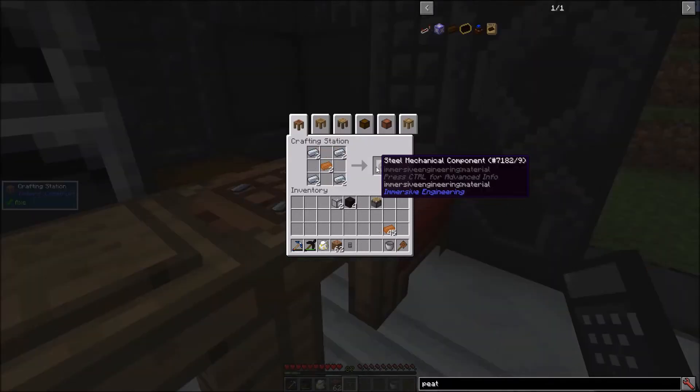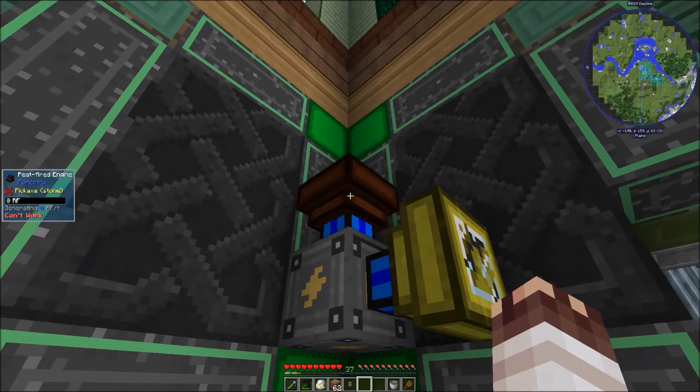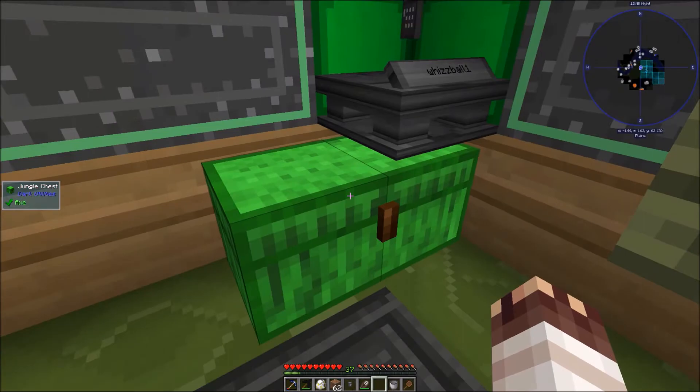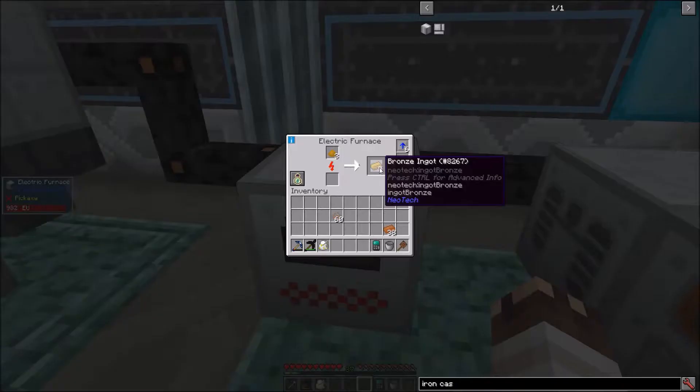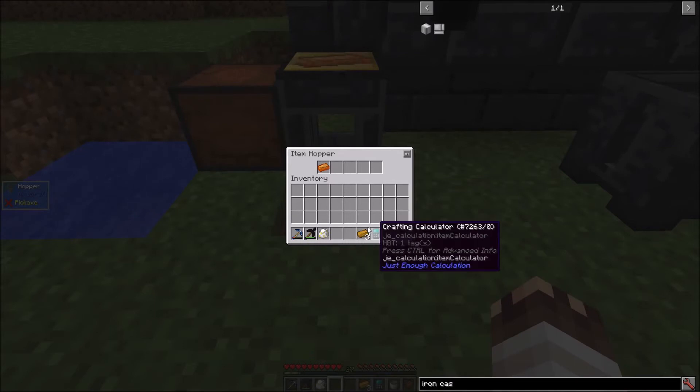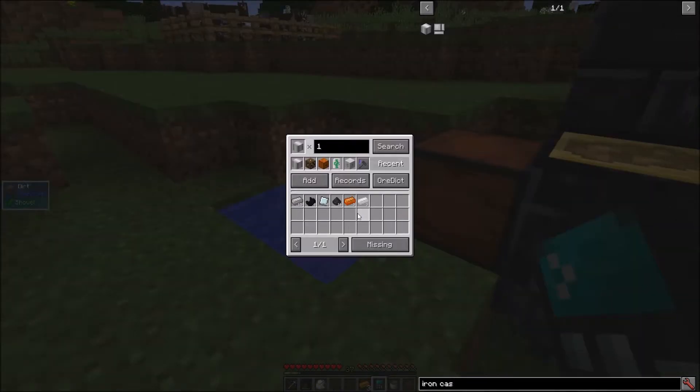One piston, two steel mechanical components, two copper gears, and a peat-fired engine. I'll place it here and give it a lever so it can run, once it has peat, that is — just to keep up the aesthetic. Axe Edition's iron casing. Yet another type of bronze, which I'll switch back to the bronze that works with the crafting calculator. Ore dictionary support in this version of Just Enough Calculation is limited, though the author is working on it.